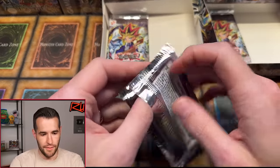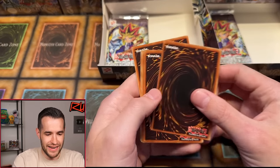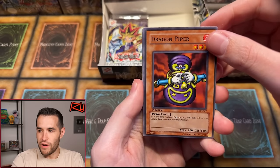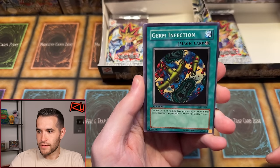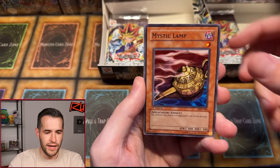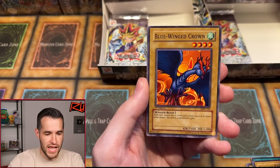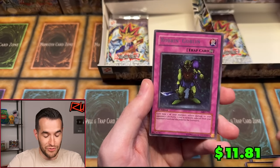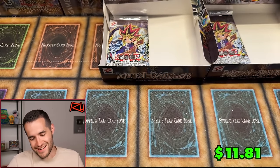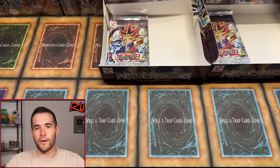Please get that Gate Guardian — come on box, come on. Dragon Piper, German Fiction, Ancient Lizard Warrior, Seven Colored Fish, Mystic Lamp, Cheerful Coffin, Lady de Faye, Blue Winged Crown. And Robin Goblin. Robin Goblin, Lady de Faye in there, Robin Goblin in there — but where is Gate Guardian? I'm going to be a little sad if that doesn't happen. Number three — we are hammering away at number three.